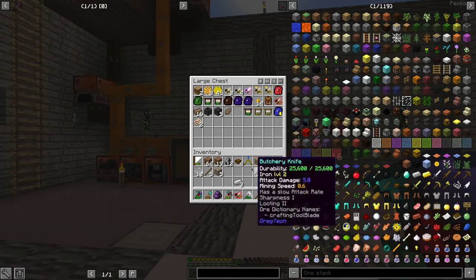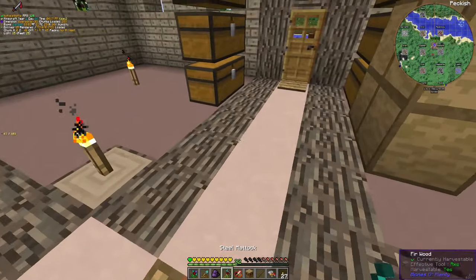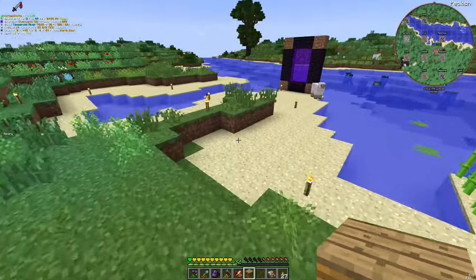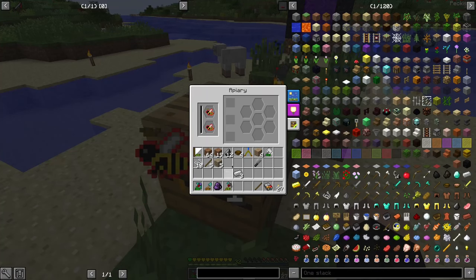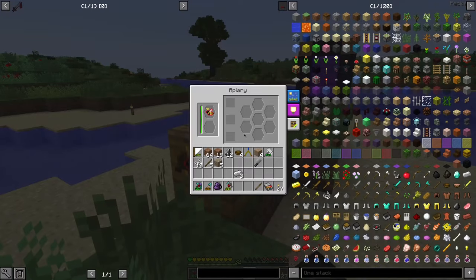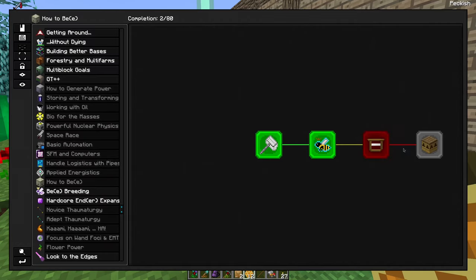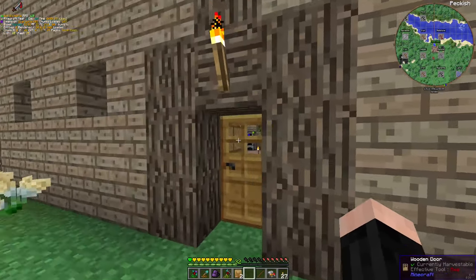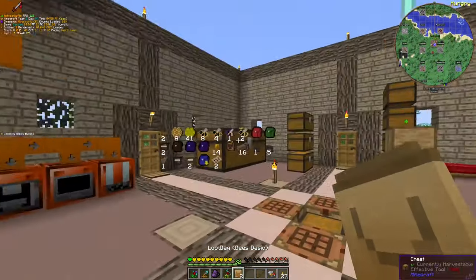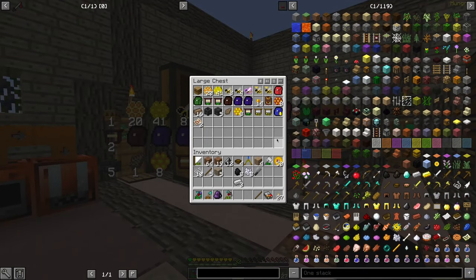Okay, and we already have some. Let's use these guys for some resource generation. This area should be okay — average humidity. They are breeding and they are working. They will produce some honeycombs. Let's clean the honeys. Good combs, good combs, good soup.